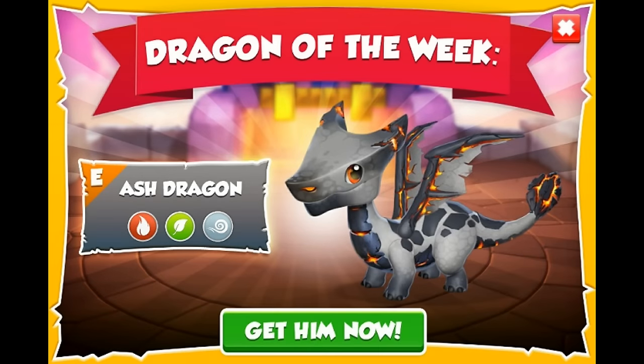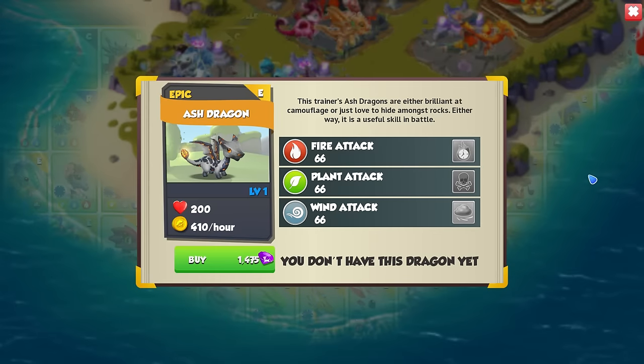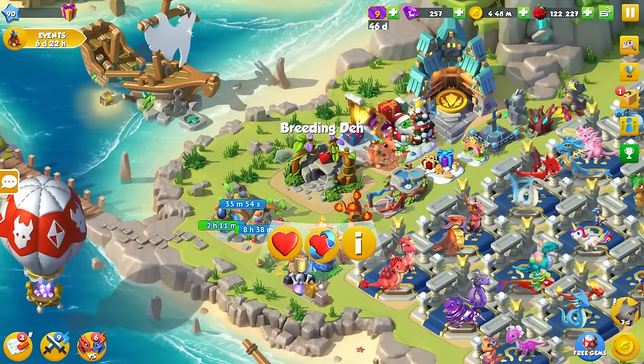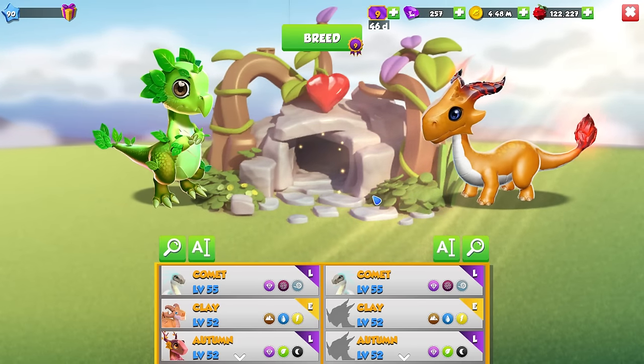Hello there everyone! Let's take a look at how to breed the new dragon of the week, the Ash Dragon. The Ash Dragon is an epic with the fire, plant and wind elements, and the combination to breed him this week is by using the leaf and meteor dragons.